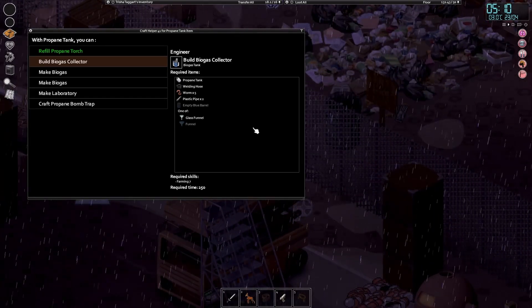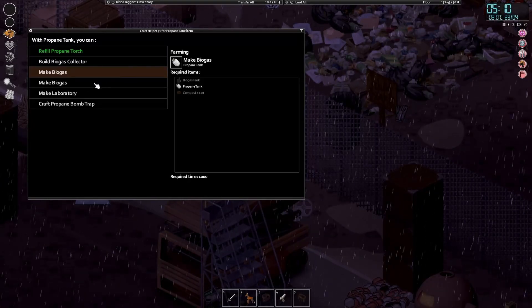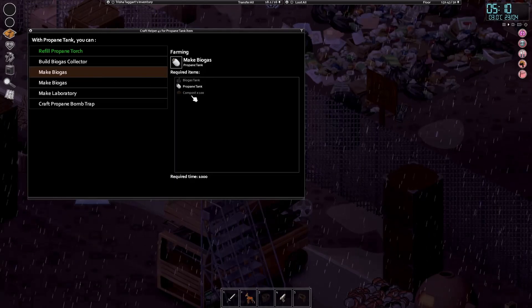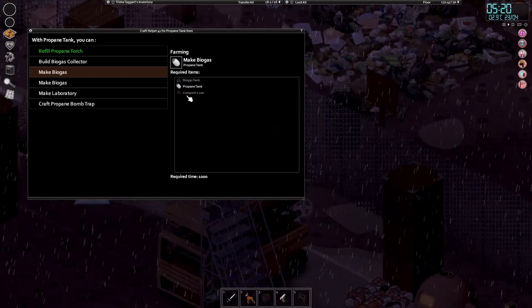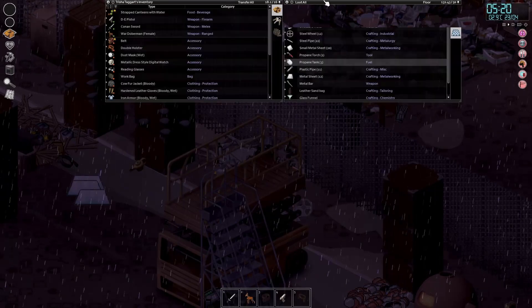For the moment we are very, very stuck. As you can see here, you can make biogas - you can fill up a propane tank and it uses compost, or you can use the raw compost from the farming table.